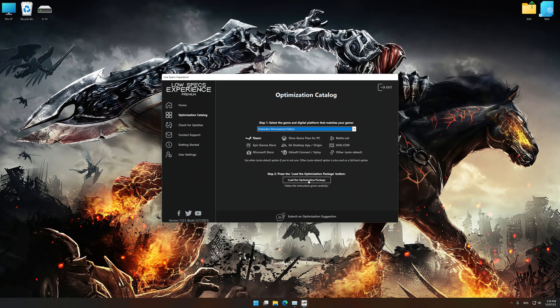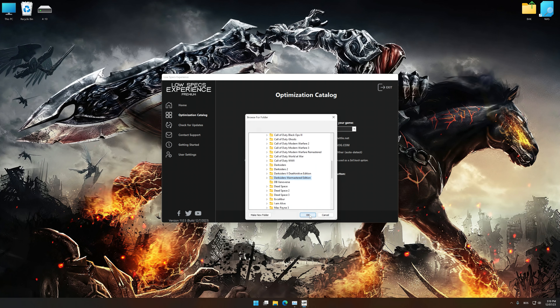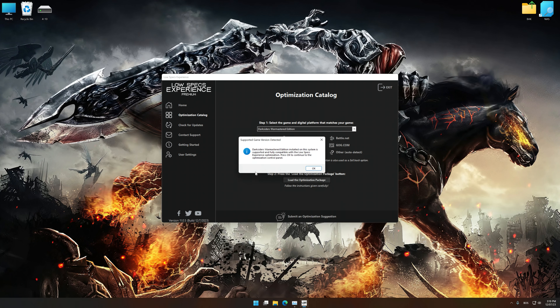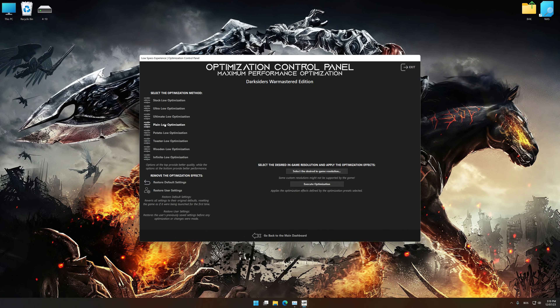Once done, press the load the optimization package. If Low Specs Experience does not automatically detect a supported game version on your system, manually select the game installation directory. Press OK and the optimization control panel will load. Once the optimization control panel has loaded, select the desired optimization presets and the rendering resolution for the game.